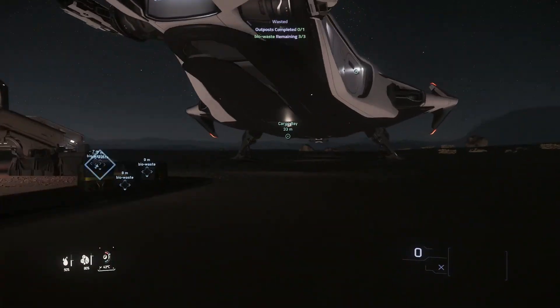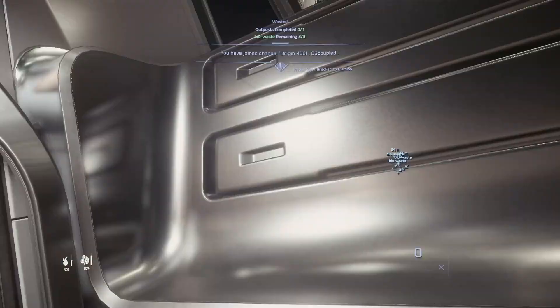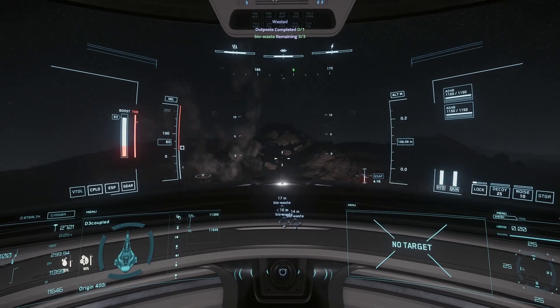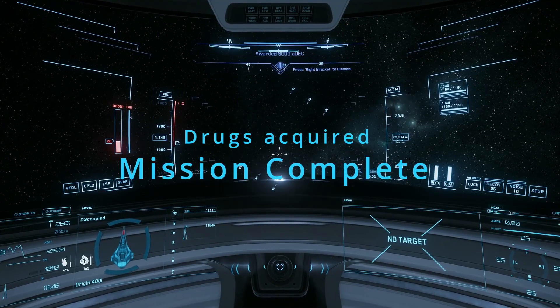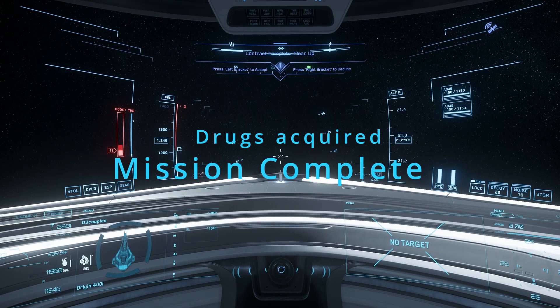Elevators can be known to break when servers are suffering. In the 400i, this isn't a problem because you've got a ladder as well. The mission will complete as you leave atmosphere. That's it — 6,000 AUEC in the bank, hold full of drugs.